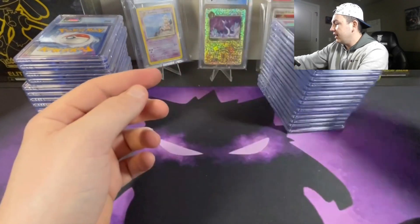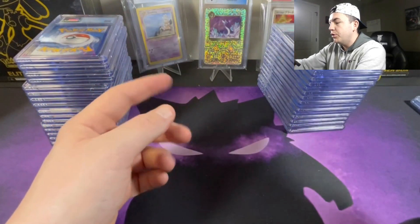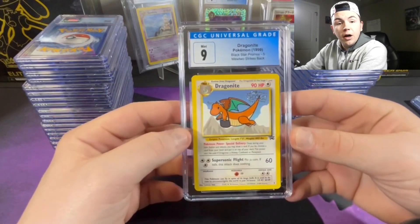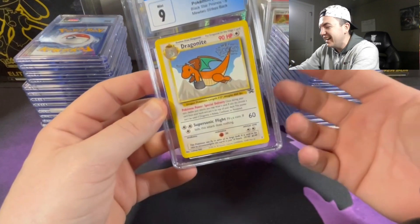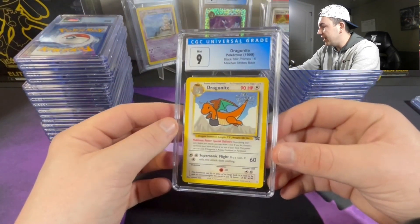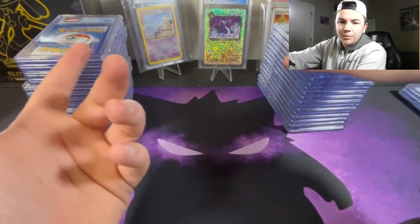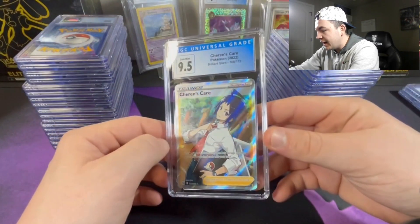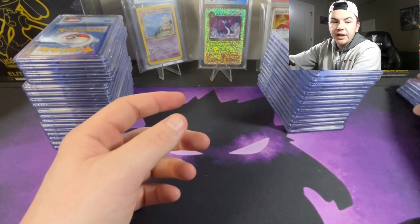Look at that color — how did that get an 8.5? Alright, let's keep going. The Dragonite from 'Mewtwo Strikes Back' — this is an awesome card. It's basically from childhood, it's not a holo or anything, it's just a promo card, but it's one of my favorite cards. Next up we got the Charmander's Care at a 9.5 from Brilliant Stars — actually pulled that in the last video, make sure you go check that out.